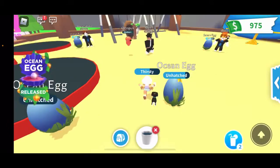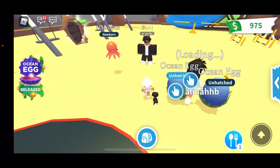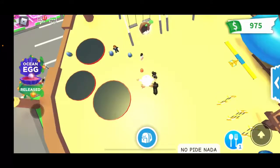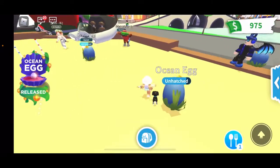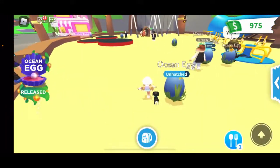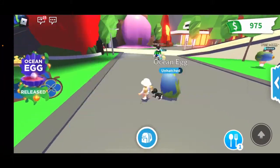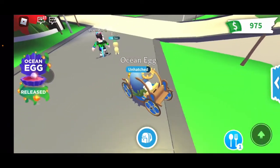If you have the ocean egg, it doesn't mean you'll get a legendary - hopefully you do, but it doesn't guarantee it. This person is so lucky to have an octopus - I bet it's so funny when you ride it and fly it. That octopus looks so cute. Don't hug one in real life though - I want one so bad. I'd even take a shark even though I'm terrified of them.